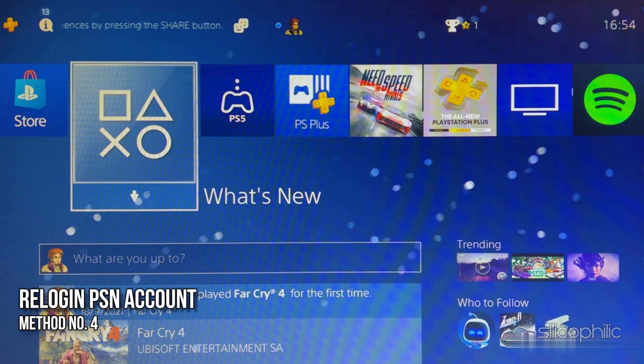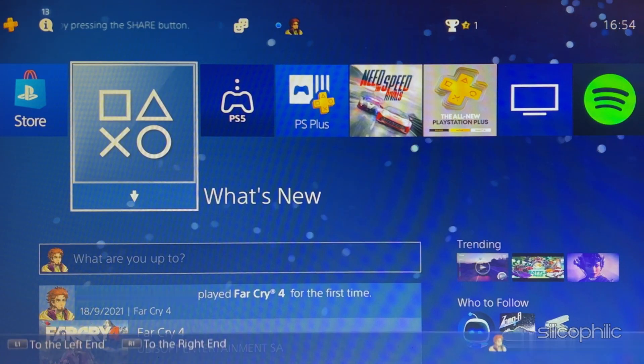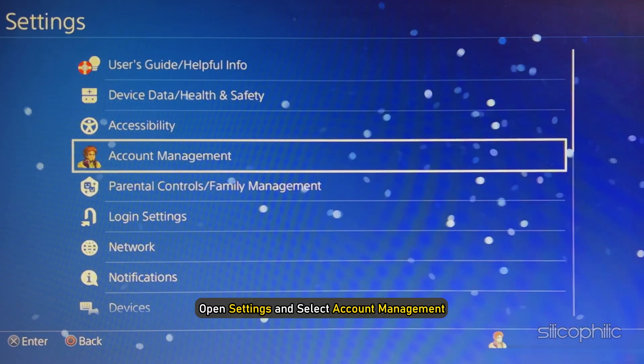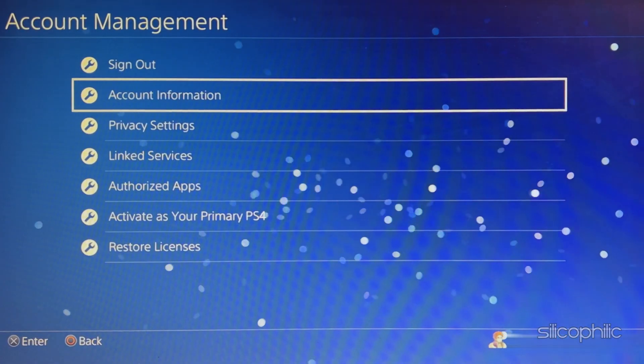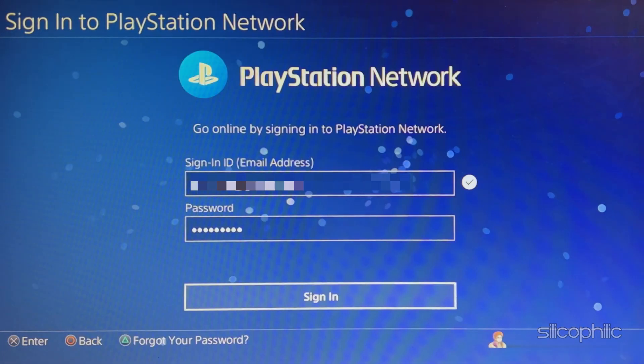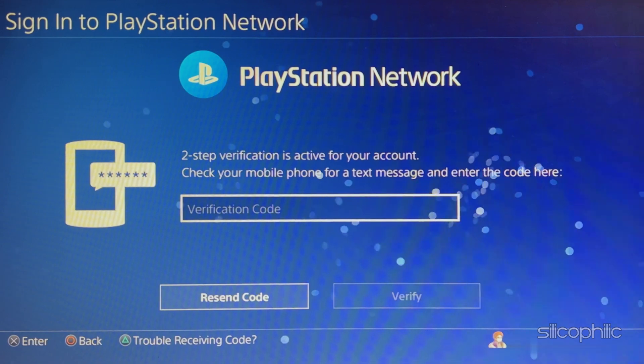Method 4. Another thing you can try is logout from your PSN account and re-login. Open Settings and select Account Management. Next, select Sign Out. After you have signed out, sign back in and see if the error persists.